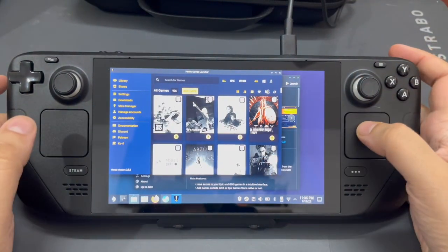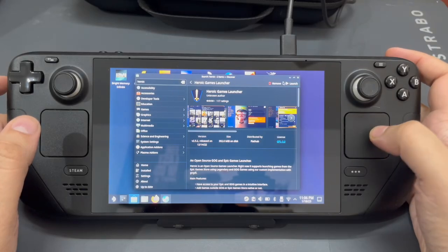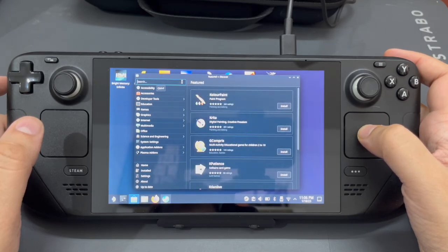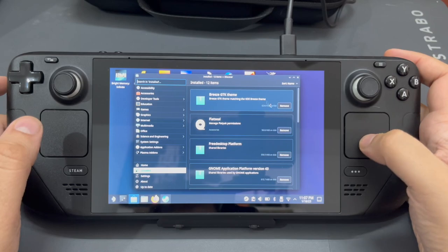This mostly takes care of everything. Next, what we have to do is go back to Flat Seal, which we installed earlier. Let's go to Installed and look — you can see Flat Seal there. Let's click on Launch.